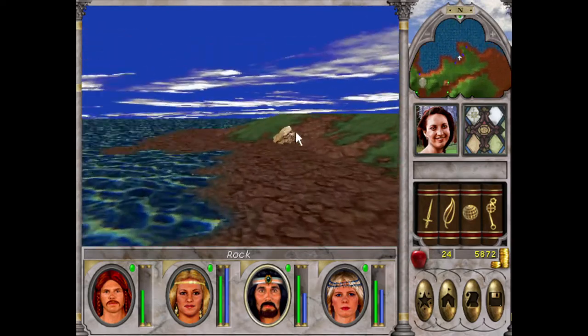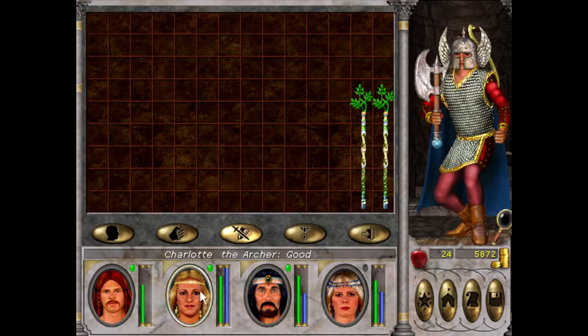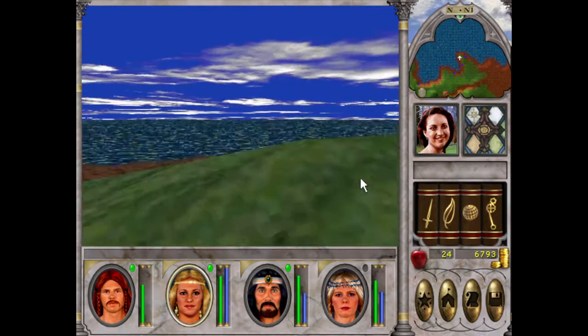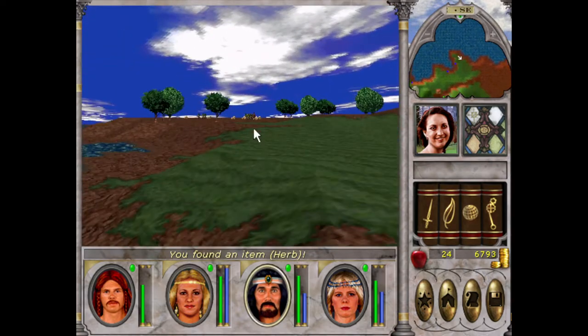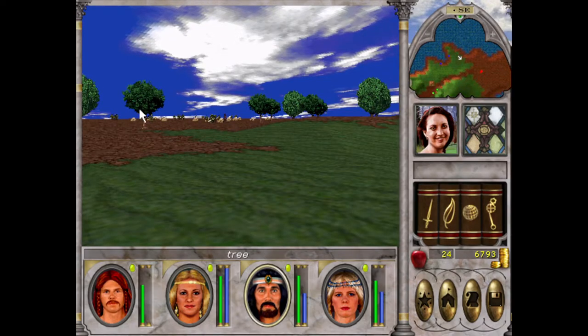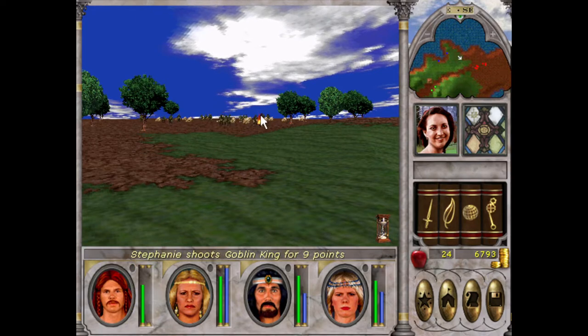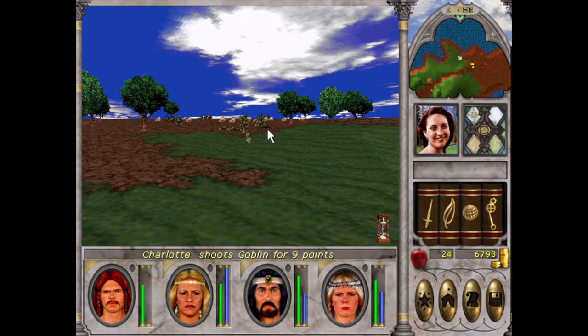There's goblins over there. We'll save. We'll get Charlotte to do the honours — about a thousand gold, can't go wrong. I feel vindicated now. We'll take out the goblin king — easy peasy. We are just too strong for New Sorpogal at the moment, except for that island.